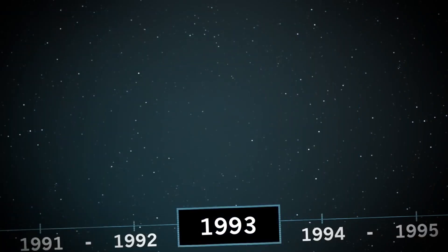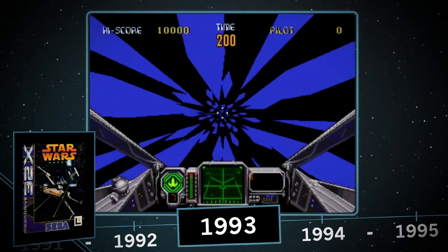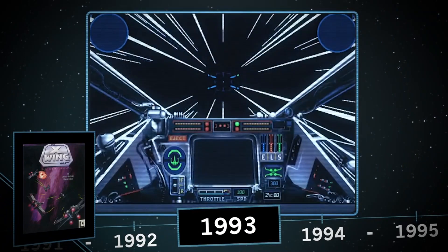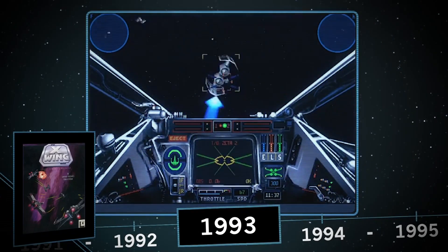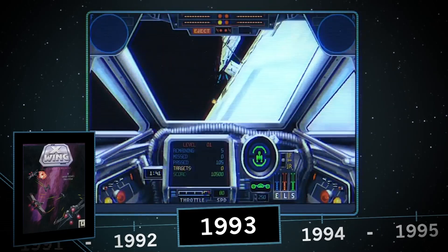Then in 1993, everything changed. Following Sega's 32X release of the reimagined Star Wars arcade game, LucasArts released a genre-defining hit with Star Wars X-Wing. The game gave you complete control of the ship, for the first time letting you fly in 3D space without the constraint of a predetermined path of the previous arcade games.